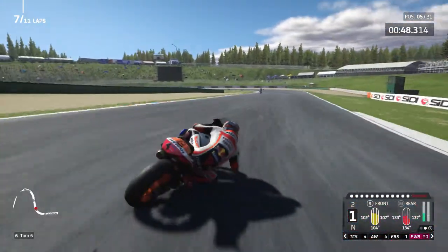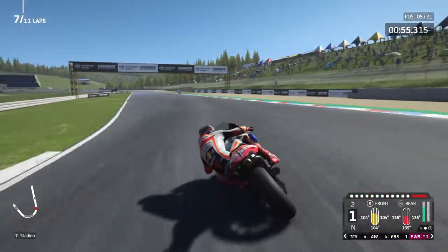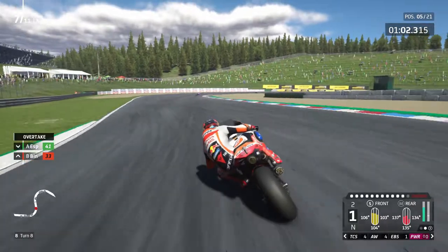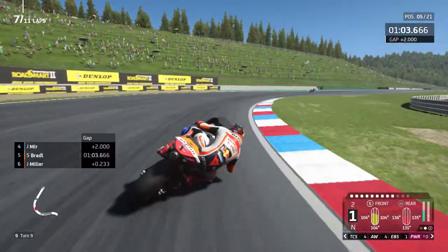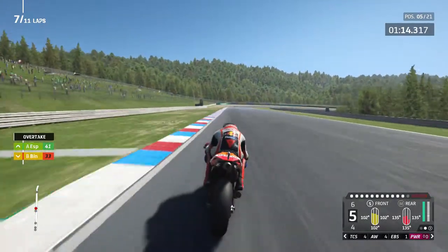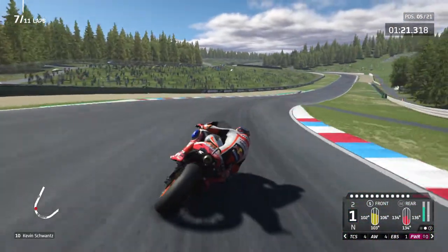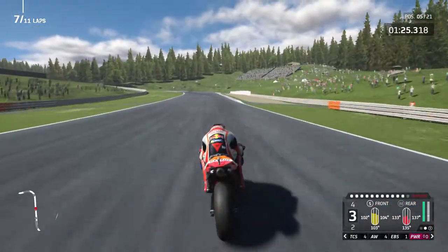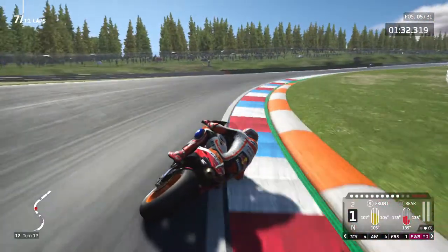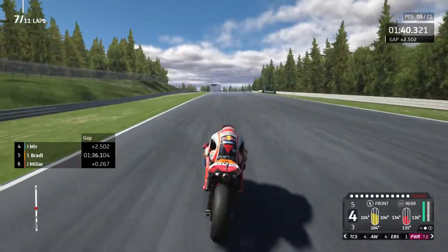I'm on lap 7 so not too many laps to go, but the right-hand side of my tyre is totally gone. Miller's right behind me now. Aleix Espargaro battling with Brad Binder further back. Through turn 9 just trying to sit the bike up on the fat bit of the tyre to stop the right-hand side getting so worn, but the pack behind is catching us. We're going to be dropping at least a second and a half a lap just trying to look after this tyre — it's still getting hotter. I don't know how to cool it down. Here comes Jack Miller — we're in power mode 0 as well to try and save it.